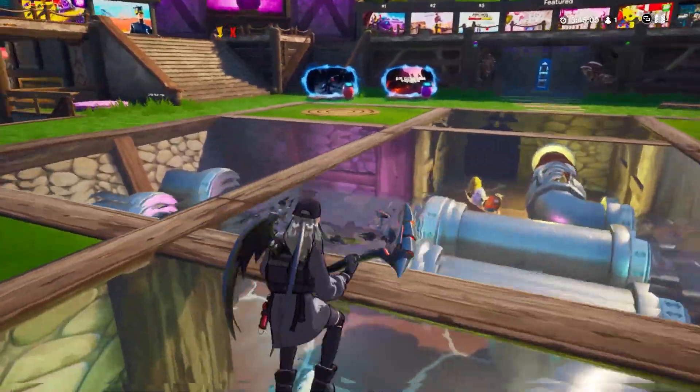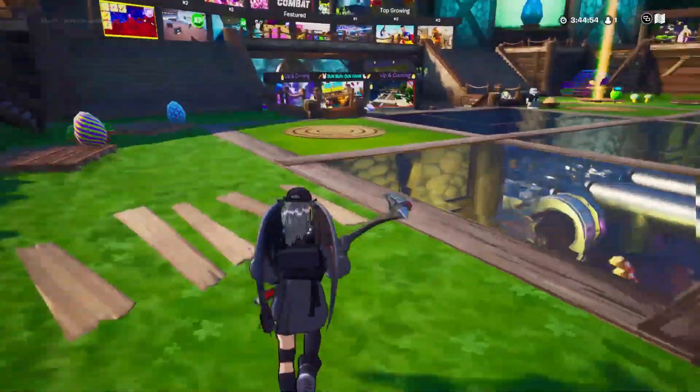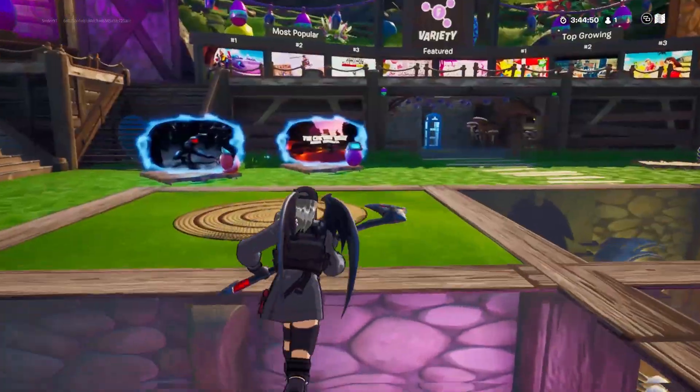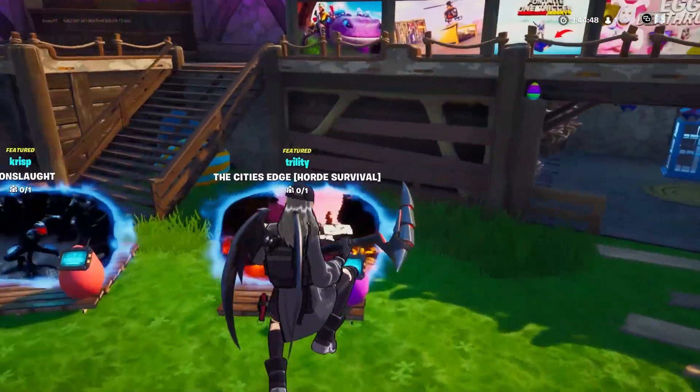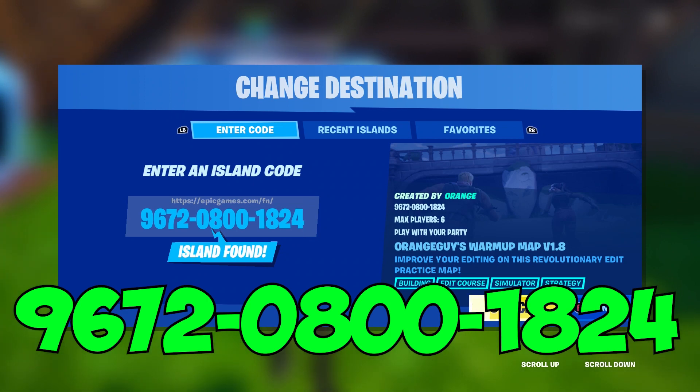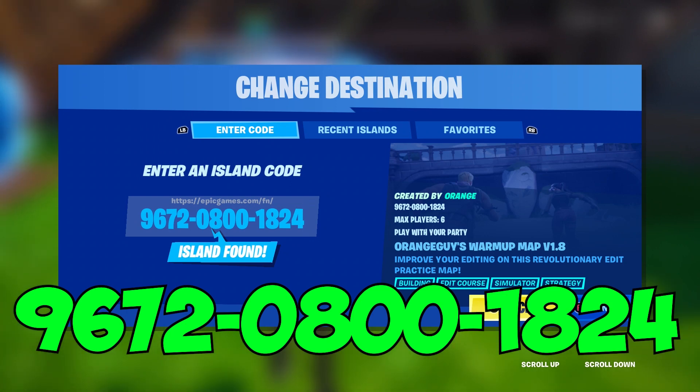Now without further ado, let's get into this glitch. The first thing you want to do is head into Creative. Once you find yourself in Creative, you want to go over to the console and put this code in. The code is 9627-0800-1824. It'll also be in the description as well, so make sure to put that in and then press accept.